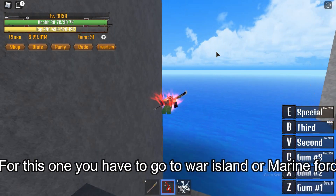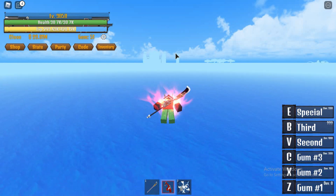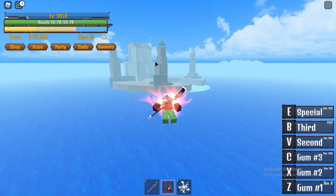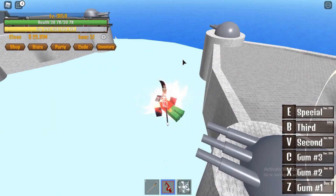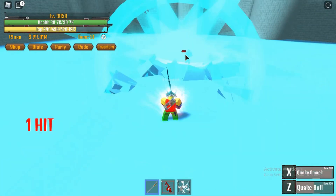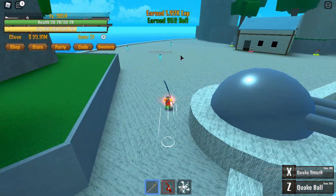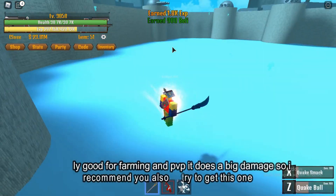For this one you have to go to War Island or Marineford. It's a drop from a quick woman. You can get Basento from her — I'm not really sure what the drop rate is, but you can eventually get it. It's really good for farming and PvP, it does big damage, so I recommend you also try to get this one.